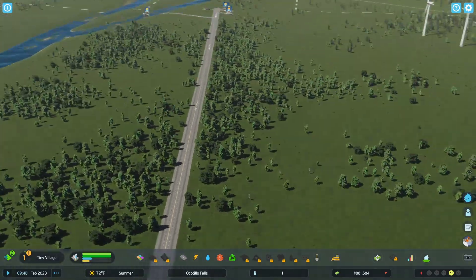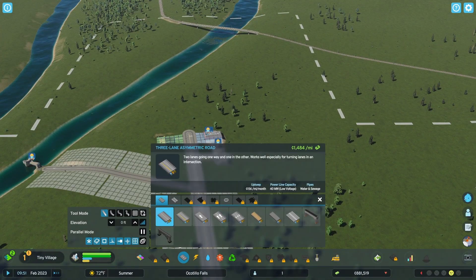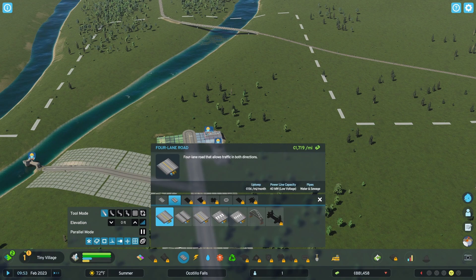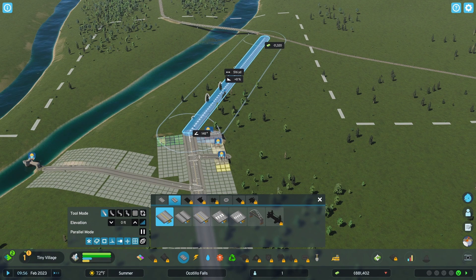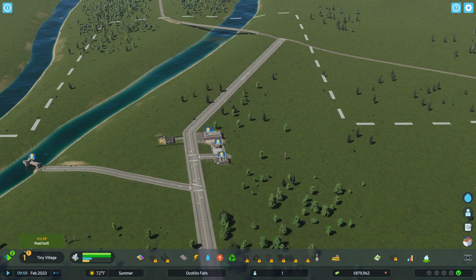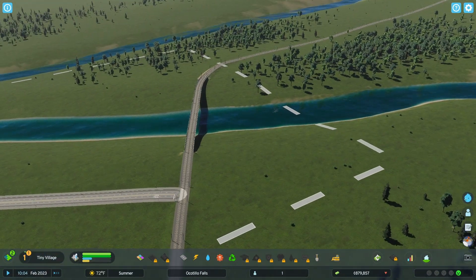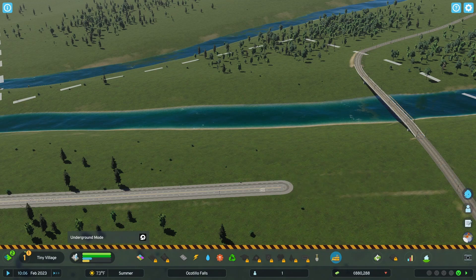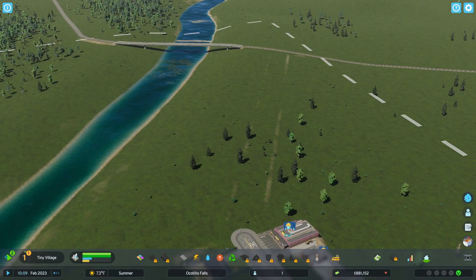Let's zoom in a little more — still learning, sorry — on our small city over here. Let's build a road. I think this is what we had built. I can go right there then. They're connected, but maybe we should make this a little bigger. Oh, it's a railroad — okay, then let's delete that because that's not going to work.